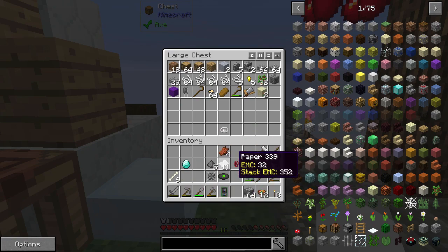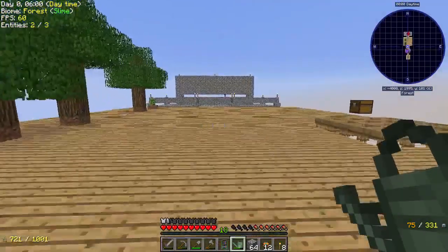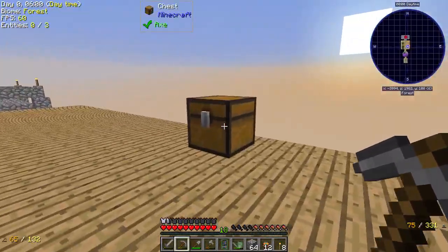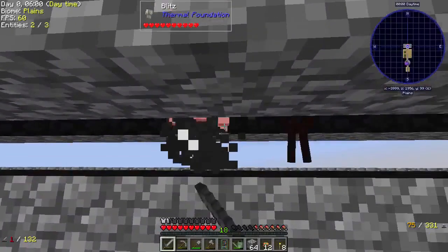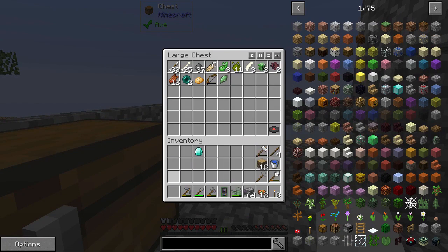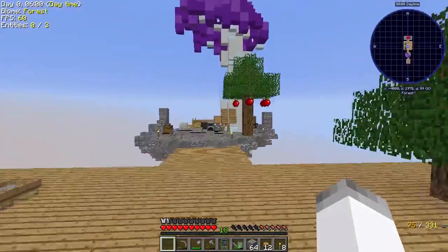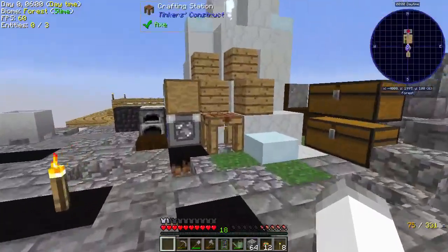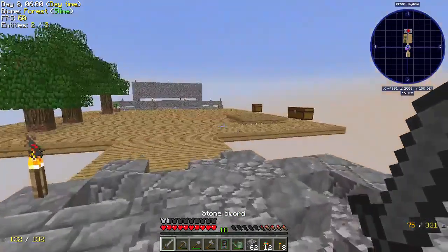Let's put that in there and take those to the mob farm. We'll put the paper in there, and then the Netherwort in there for right now as well. Something else I did get from sifting the dirt was Ancient Spores - I actually have two, I didn't realize I had two. That is really good stuff. Also, this is a Blitz, a.k.a. an Elemental. I need to make another sword. Getting the Ancient Spores is actually really nice because we can use that to make Mycelium, which is useful for Ex Nihilo and various things. But something we'll worry about later.